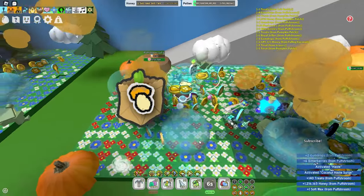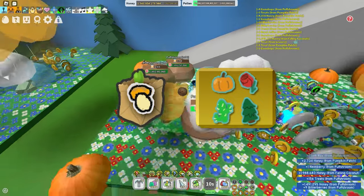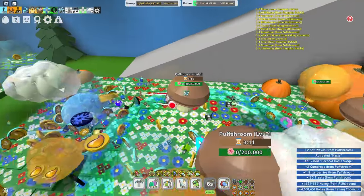Orkini Mushroom. It can be found by breaking puffsrooms anywhere in the 15 bee zone, along with a very rare chance of getting it in the sticker planter. Donating it grants a 5% epic bee pollen boost and gives free soft waxes.